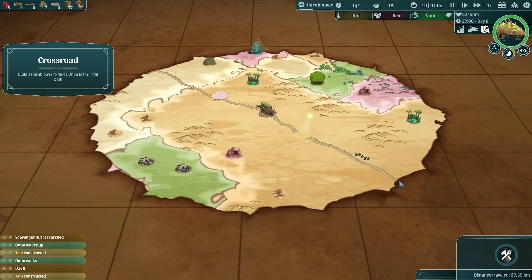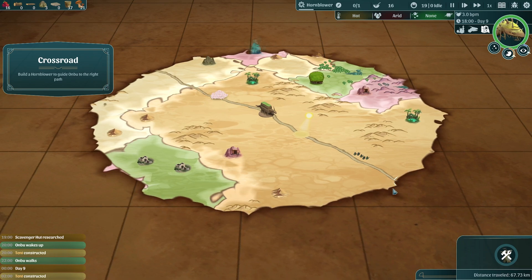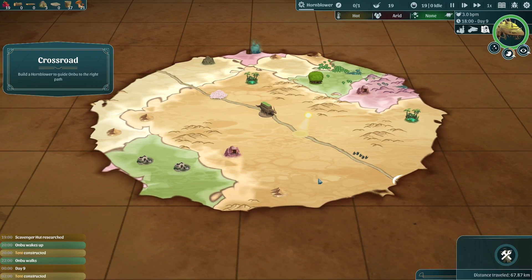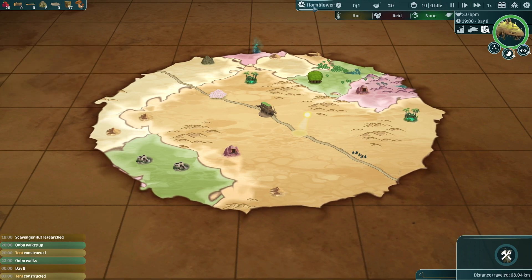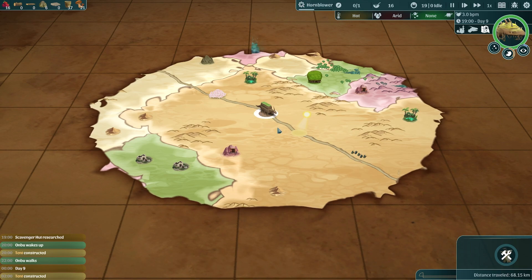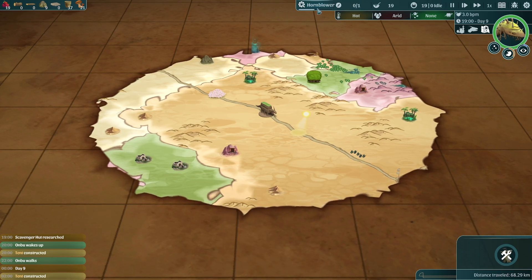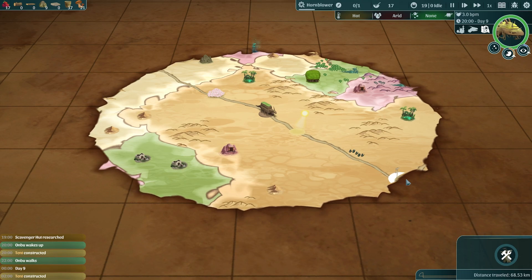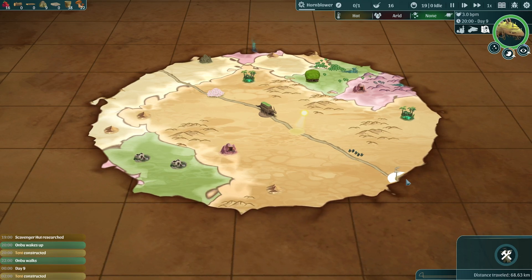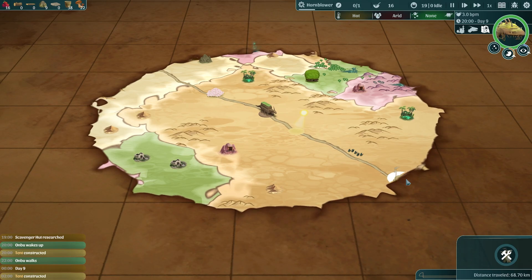There are a couple of points of interest along the way, not necessarily evenly spread. Hopefully we'll find some food — oh, it's a crossroad! That means Onbu is either going to go this way or down this way. Our hornblower might be built in time but probably not, so Onbu will likely choose his own path again. We have to trust in Onbu — he can choose his direction and it should be fine.